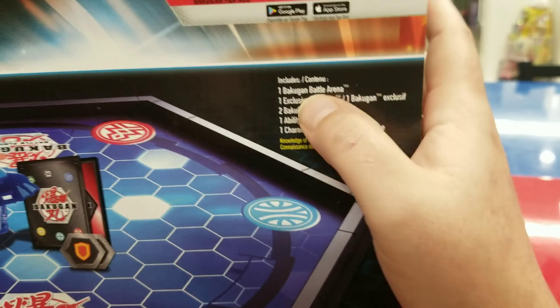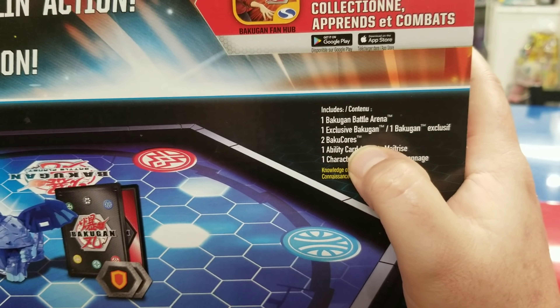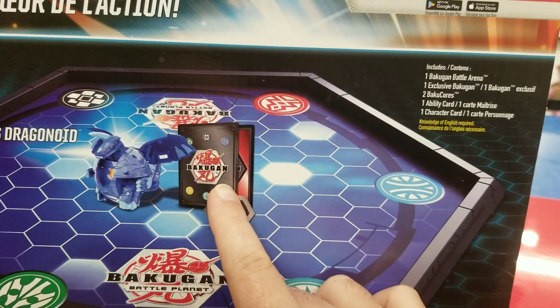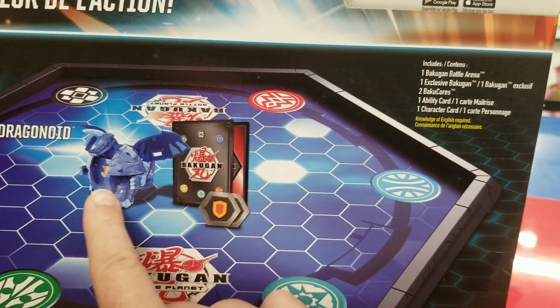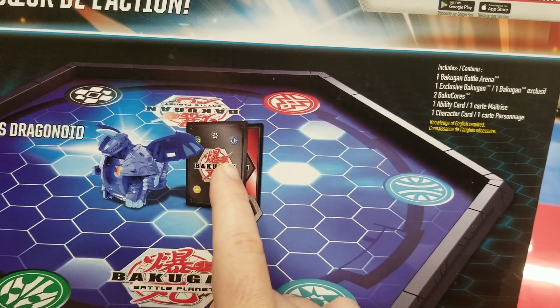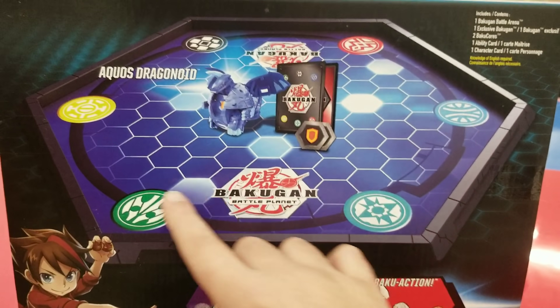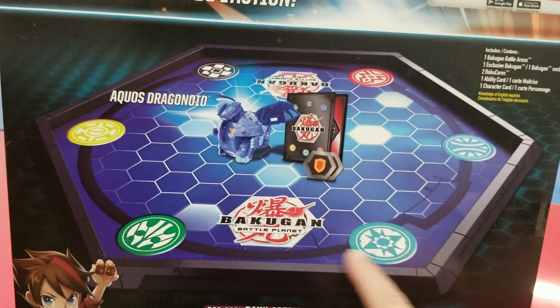Leave a comment down below, let me know if he's right. I think it's a hexagon — you're absolutely right! It is hexagonal. Two baku cores, one ability card — there are your two baku cores, and then one exclusive Bakugan and one character card. So it's a character card and an ability card. And here you can see all the different elements.